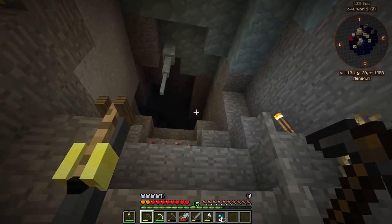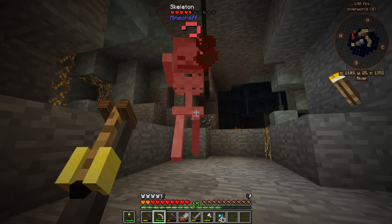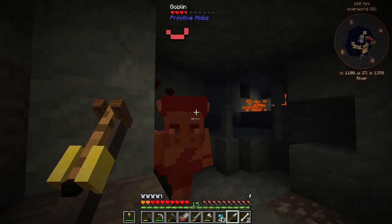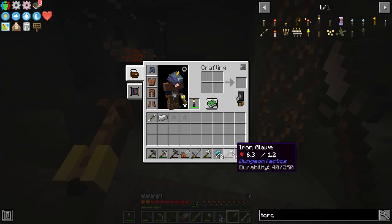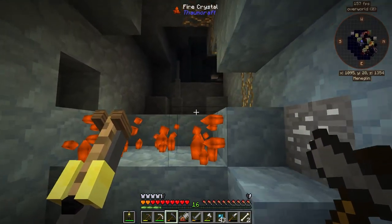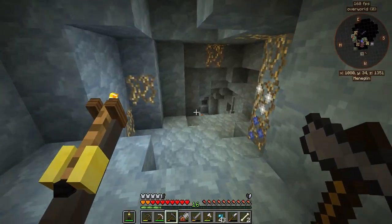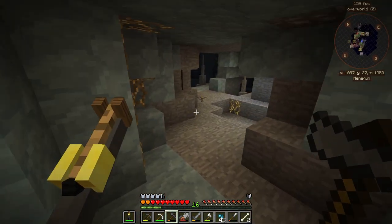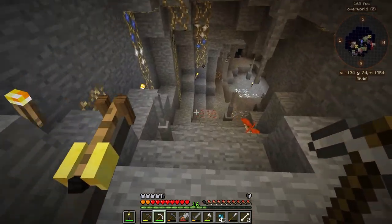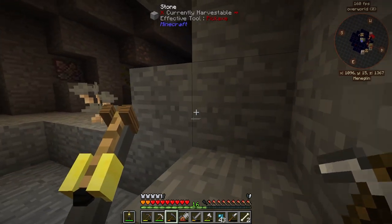Now that we're in the depths of the mine, we can safely light everything up. There will still be mobs, but at least I can feel a little bit safer. These caves are so nice — it's definitely a Quark biome. All these cave features are done by Quark, and Quark has done a fantastic job. The caves feel comfortable and interesting, way better than vanilla. We need to make our way further down — diamonds are usually found between Y-level 8 and below.